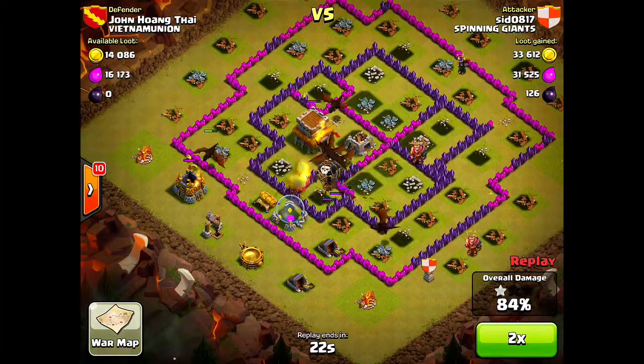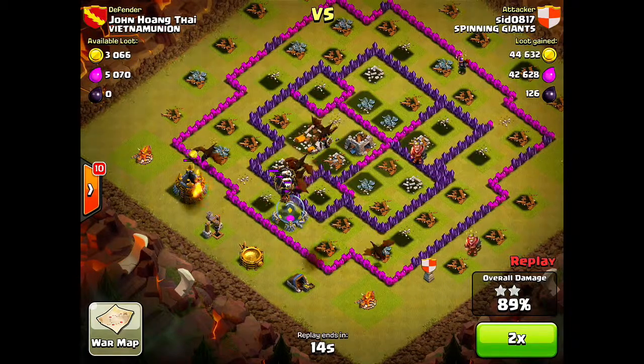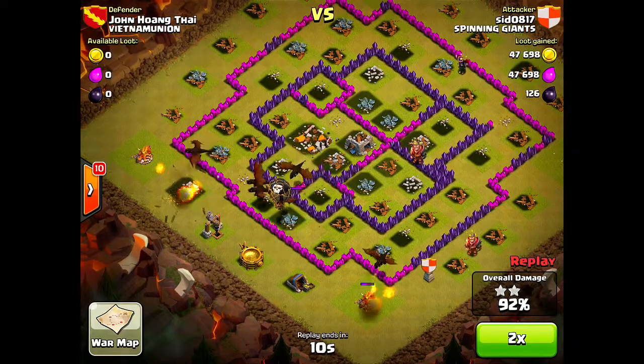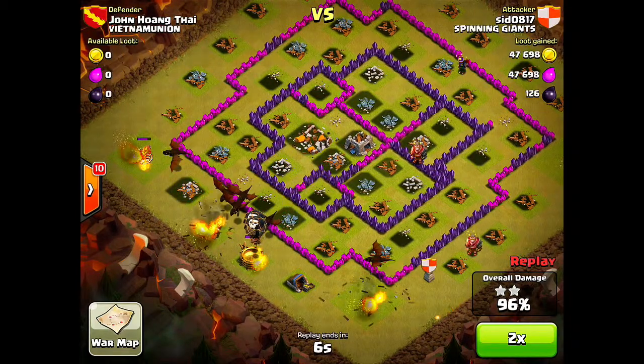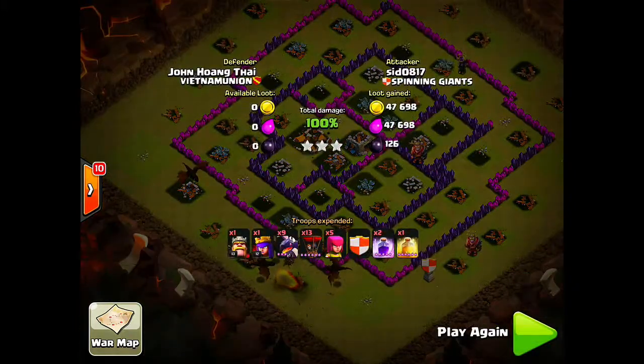The Tesla is down, the Town Hall is down. It's a mad rush to get 100 percent and he's got plenty of time — 97, 99, and 100 percent! Three stars for the clan — a fantastic raid by Sid.